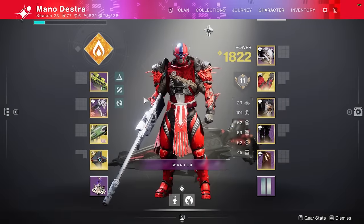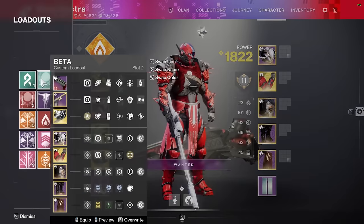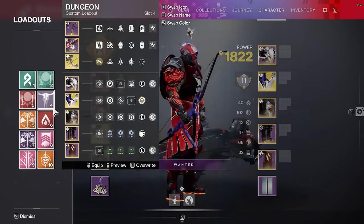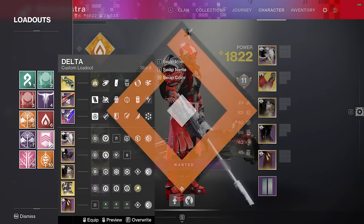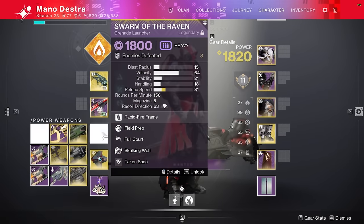In this video, I'm going to be using a titan to do this, and I'll be using four specific loadouts, one for each of the encounters and one for transversal sections. All of the links for the Destiny Item Manager builds will be in the description box below, so check those out.